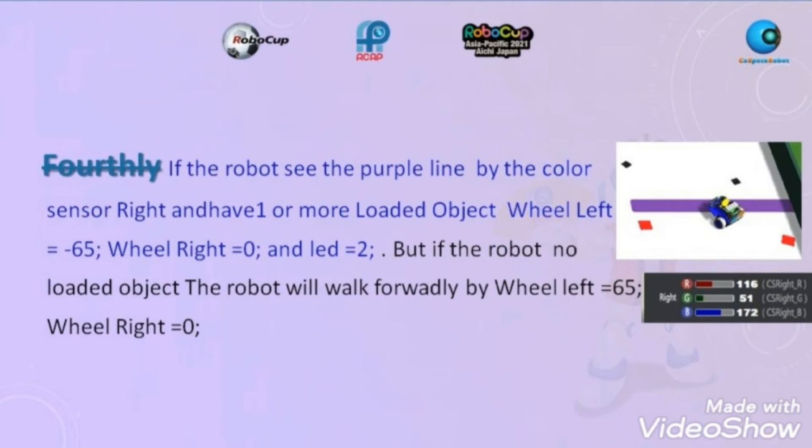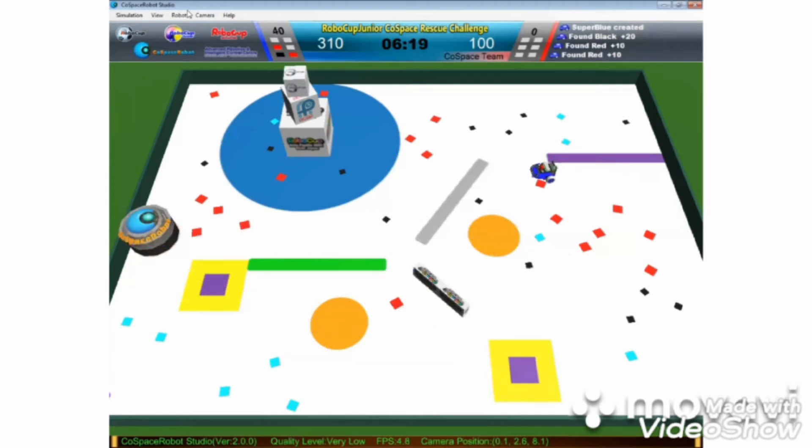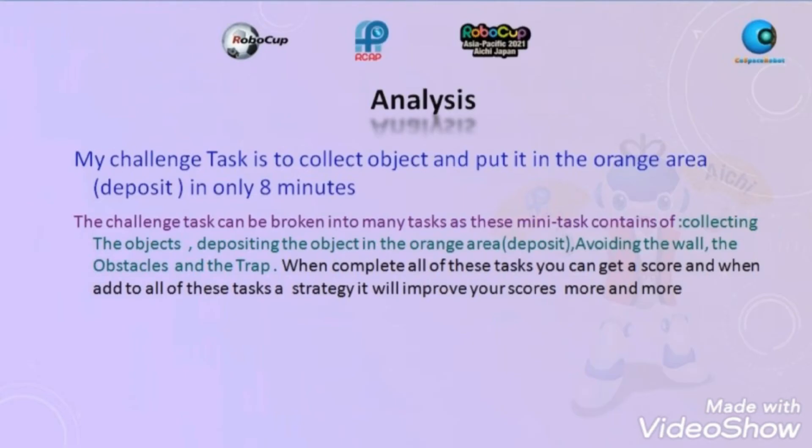Wheel right equals 65. Wheel right equals 60, wheel left equals 60. The color sensor will turn by wheel left equals negative 65, wheel right equals 0. That analyzes my challenge: the task is to collect objects and put them in the orange area in only eight minutes.